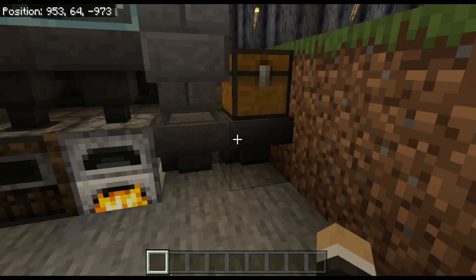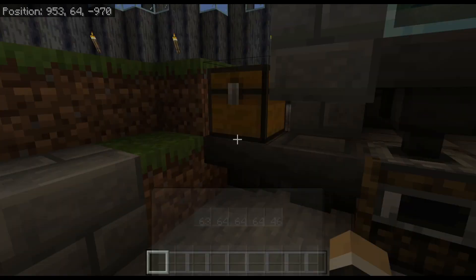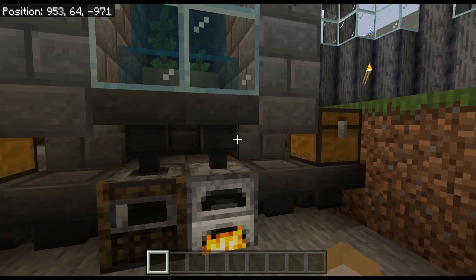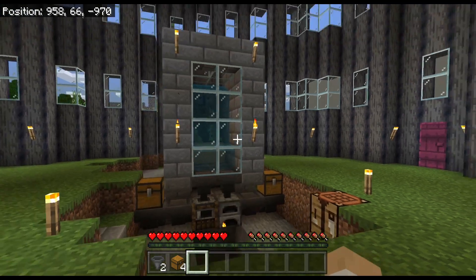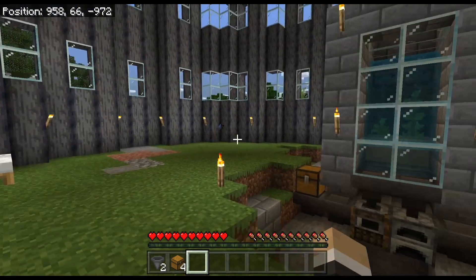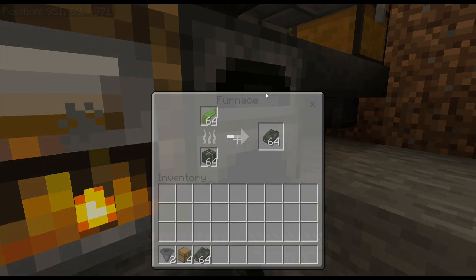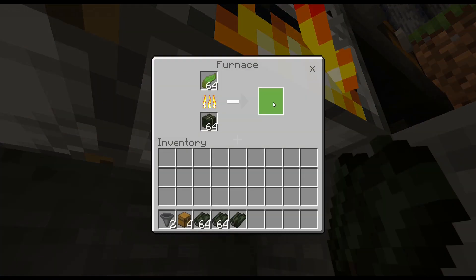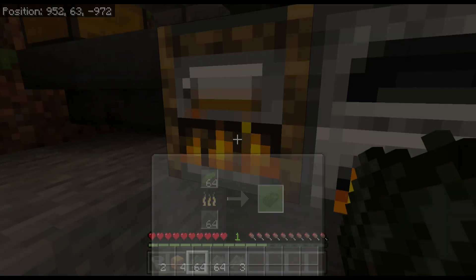Everything is self-sustaining because it all functions on its own. The fuel source you can use is dried kelp blocks — all you need is dried kelp to make a dried kelp block, so you can just keep recycling. Once this fills up — which takes a good amount of time — you'll want to build below these hoppers. If you just collect what's inside the smokers or furnaces directly, you're only going to get a little bit of XP per grab, which is not worth it in my opinion.